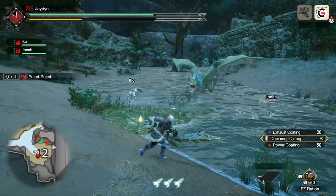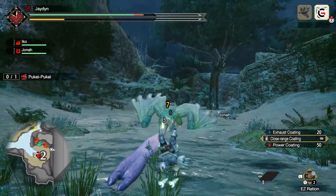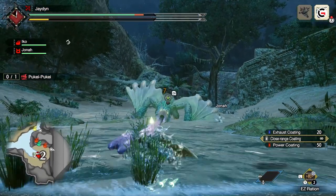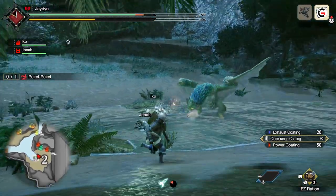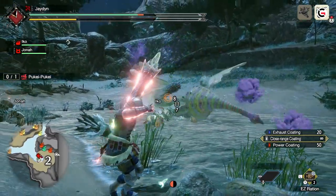The last attack on our list is the tongue whip. Puke Puke has a long tongue that can whip out and attack in a fashion similar to Khezu's next strike. Puke is more likely to use this attack if fighting a ranged hunter, as hitting the hunter allows Puke to stagger them and fly in for a combo attack. When Puke raises his head, hunters need to roll to either side in order to avoid his tongue.